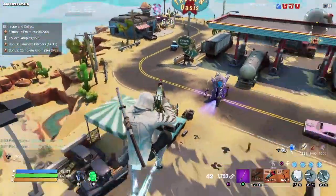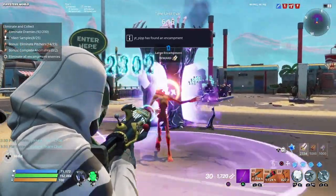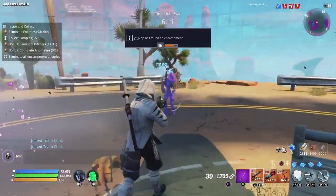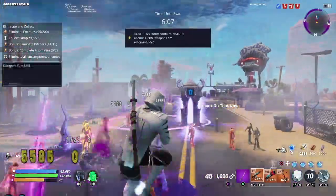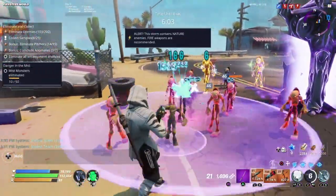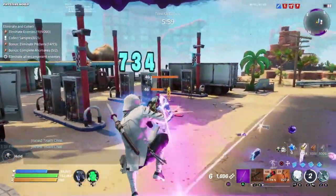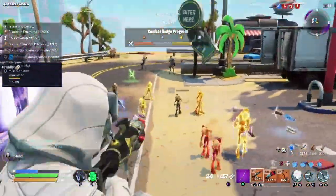The next weapon I wanted to discuss is the Gamatron 9000, an energy burst rifle. This is very cool because we haven't had any burst weapons in a while — they've all been vaulted, like the FAMAS and the AUG. This weapon would be really unique since we don't have any burst weapons in the game right now. Replacing the FAMAS and AUG with an alien-like rifle would be pretty cool.